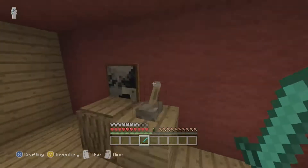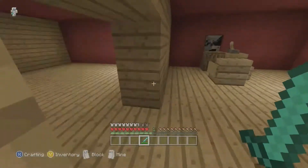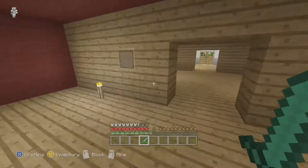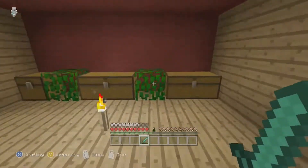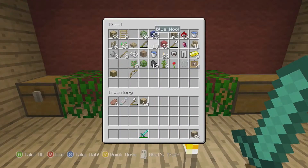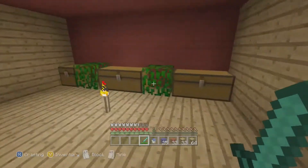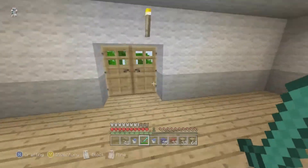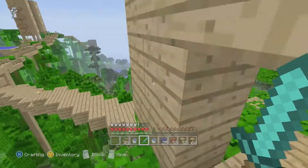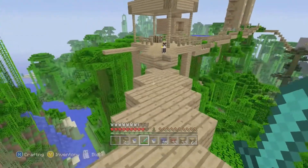Hey guys, welcome to another episode in my Tiger Gob 2.0 series. This episode I'm going to be finishing off my swimming pool — I need some wood. I'm also being joined by someone secret, and I'll give you a hint: it was the person in the last video.